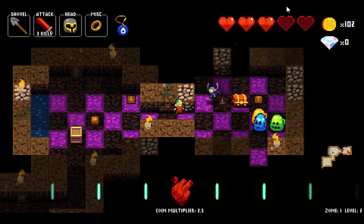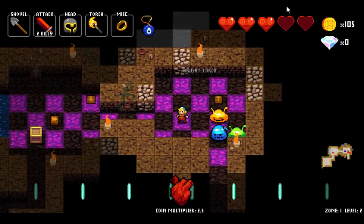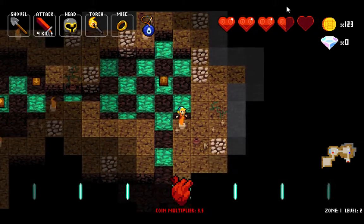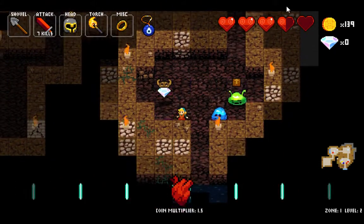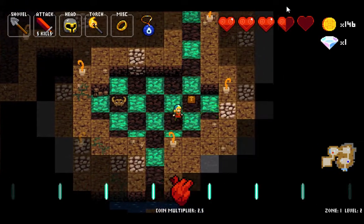Those little squares on the floor are traps. They'll do things — like when it's just one arrow, what it does is it boots you up. When it's a double arrow, it changes the tempo. And then that one will pop spikes out of the ground.